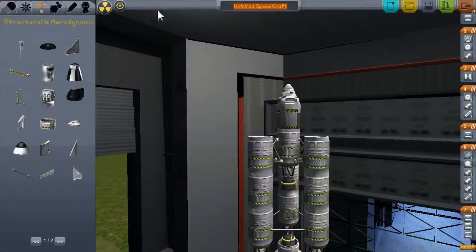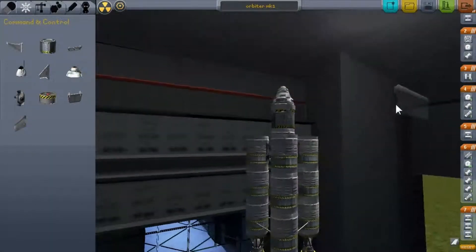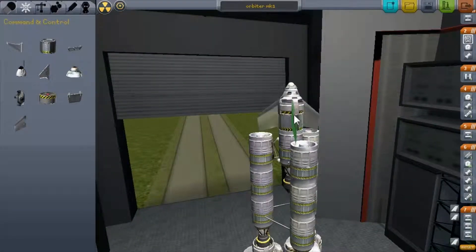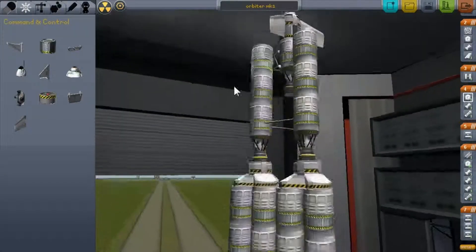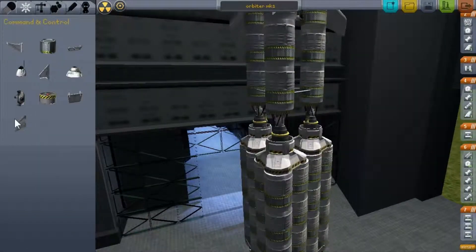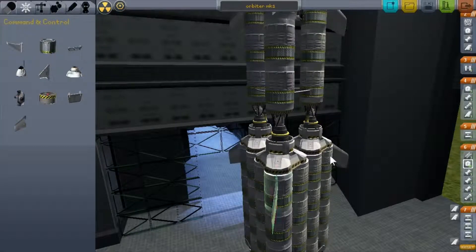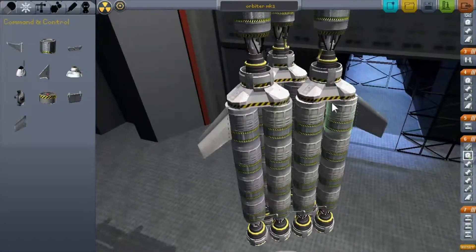Go ahead and name it — I'm just going to call it the Orbiter Mark One. Also, you're going to want to add winglets. What they do is help turn your aircraft while you're in the atmosphere. Go ahead and add them right in between. You can add one at each stage if you want to make it a little more controllable.